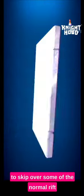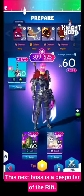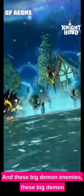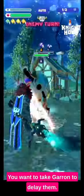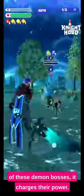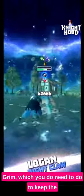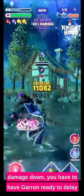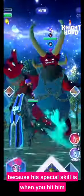In this version of the video I'm going to skip over some of the normal rift bosses from the first one, but if you want to check those out the original video is still there. This next boss is the Spoiler of the Rift. These big demon bosses all work in the same way — you want to take Garan to delay them. When you put a status effect on any of these demon bosses it charges their power, so every time you weaken with Logan or Grim you need Garan ready to delay the boss's skill straight after.